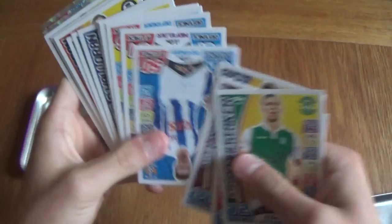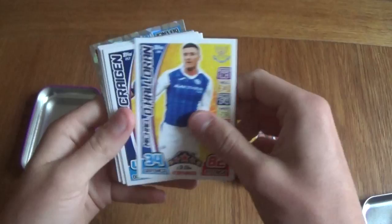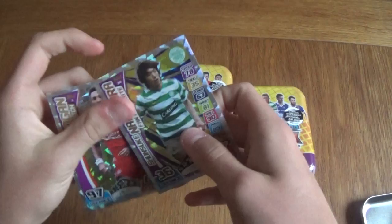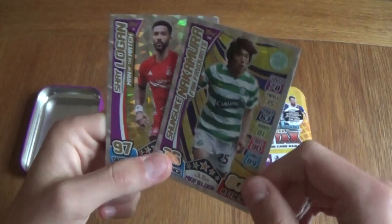Some collections used to add 100 Club cards in tins, which was absolutely amazing. I'm not sure whether Match Attax SPFL Scottish League this season are going to do that. But I already had a 100 Club from the multi-pack — it was just the 100 Club, not 101 Club. We've got two Man of the Match and a Fan Favourite — these look really nice. 97 defence, 66 attack, 87 attack, 36 defence. Really cool!